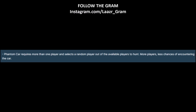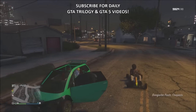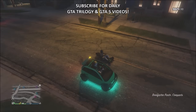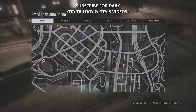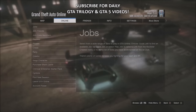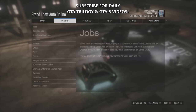The more players in your session, the less likely you are to be selected for the phantom car event. What I'd suggest is doing the solo public lobby glitch - you can find a link in the description - so you can basically get an empty public lobby straight away, then just invite one or two friends and kick new players. This way you can basically guarantee that you will get the phantom car event at least once.